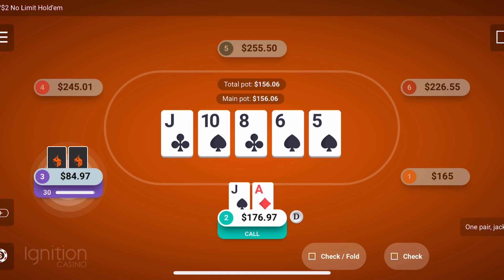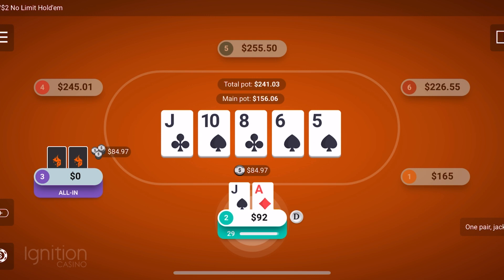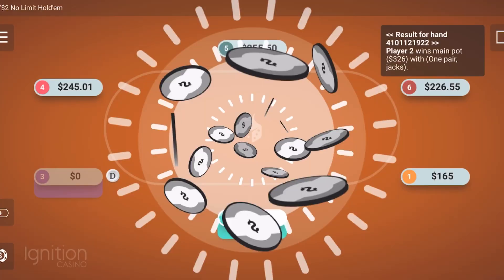The river card was basically a blank — the flush did get there, but I really wasn't thinking he was repping a flush. The only thing I figured I could beat at this point was basically a bluff. I made the call, thought it was a great call, and it worked out for us.